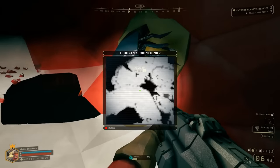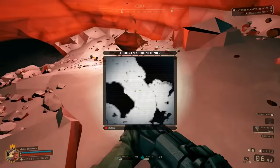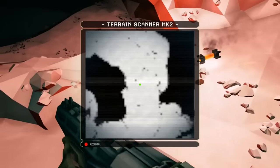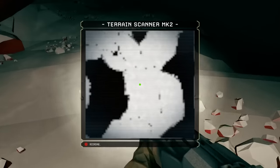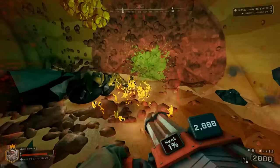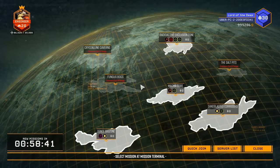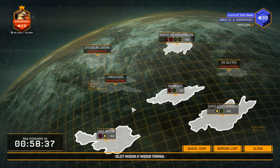First and foremost, as bad as the terrain scanner is in this build, it can only be brought up via the M-key. You might want to change this in the controls as soon as possible. The terrain scanner Mk2 shows a top-down view of the area. It features absolutely zero markers for objectives or other game objects, and is pretty much only useful for digging dirt. For hosts, you will also have to use the M-key as a shortcut for the mission map. This one you cannot do anything about without messing with the game files.